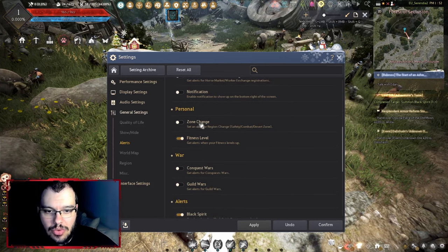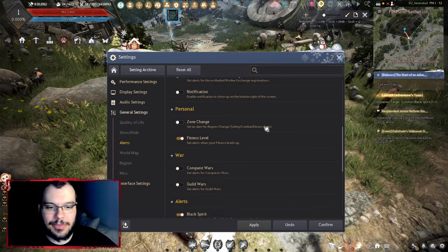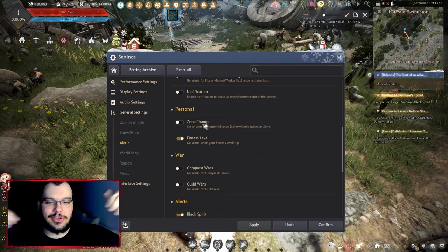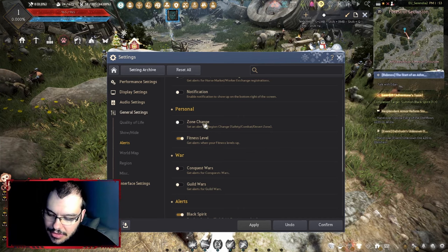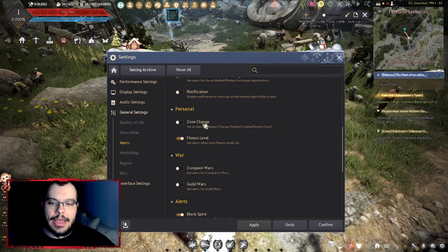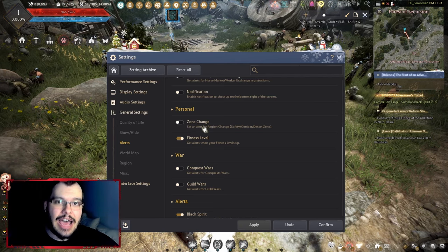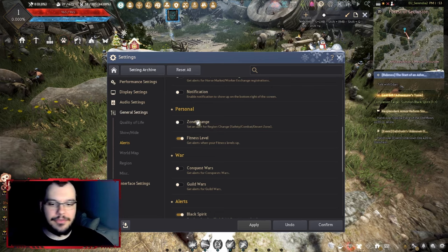Under personal notifications, there's zone change — you might want to keep this on in the beginning so you get familiar with zone names. It helps get them in your head early on. But after 7,000 hours I'm sick of seeing it, so I turned it off.